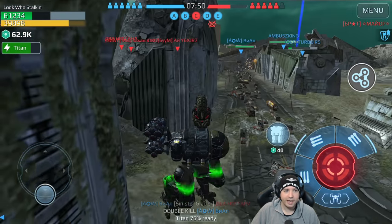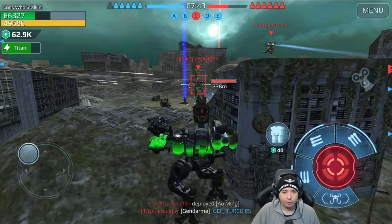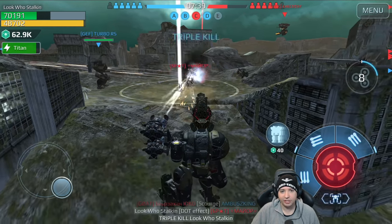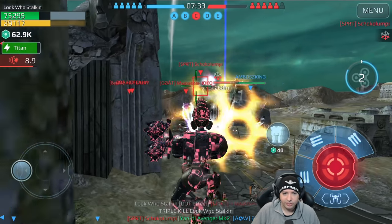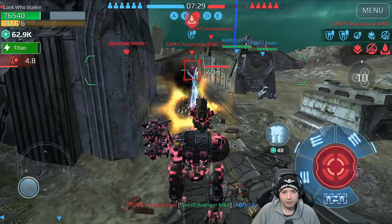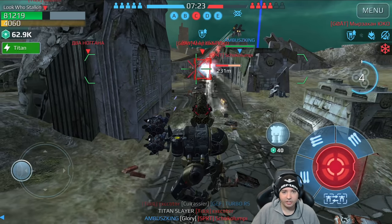Why are you already activating the shield? That's way too early. I'm not expecting him to play so unstrategically — just walking around the corner and immediately running the shield. You have to wait and maximize the potential of that shield by only activating it once you are actually taking damage. That's when you activate the shield. He's locked and suppressed but he's also leeching still.